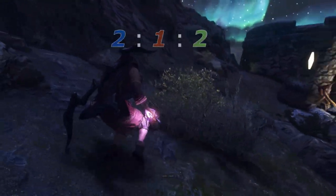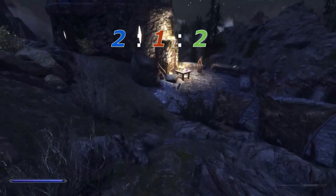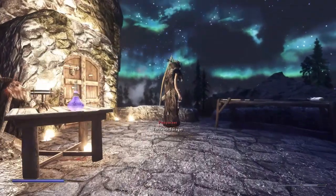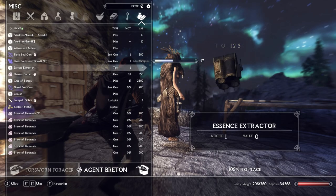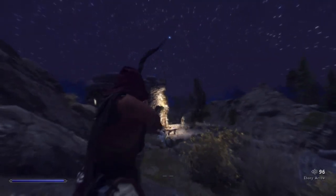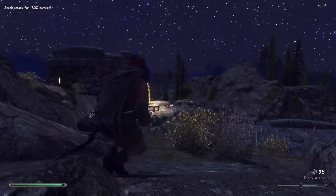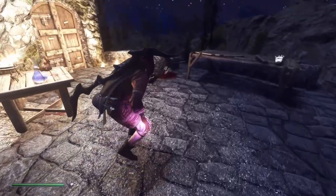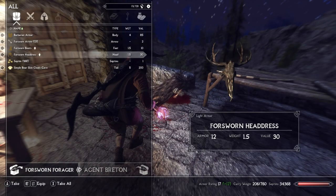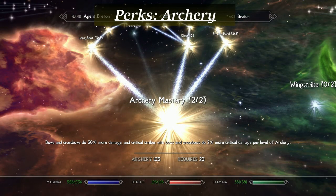The attribute ratio for this build is 2 points in Magicka, 1 point in Health, and 2 points in Stamina for every 5 levels. We'll need a decent investment in our Magicka pool to cast illusion spells of increasing strength and cost. Stamina is important for any archer in order to zoom in and slow time via the Eagle Eye perk. Since we'll be heavily leveraging sneak and have illusion available in a pinch, conventional defense is much less important, but we'll still want a little health to prevent one-shot deaths.